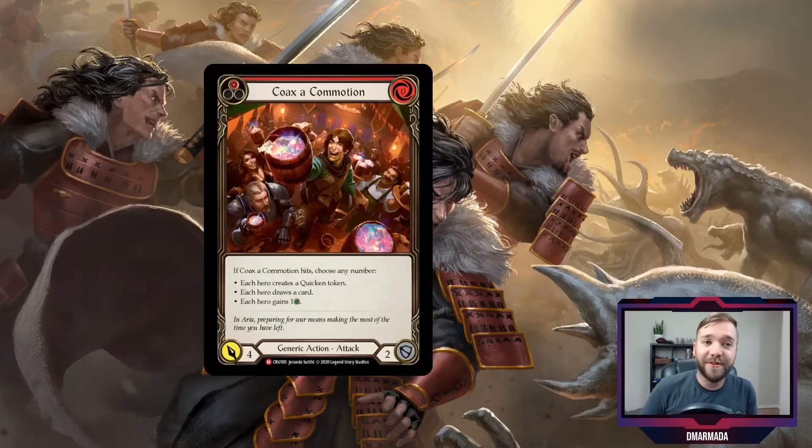Coax a Commotion is a zero cost, four attack generic attack action. It's a majestic card, it pitches for one resource on red, blocks for two if you choose to block with it. And it says: if Coax a Commotion hits, choose any number of these next options — each hero creates a quicken token, each hero draws a card, or each hero gains a life. You could choose all three, two, one, or none.